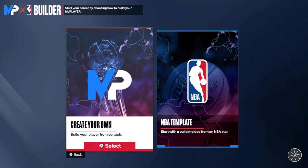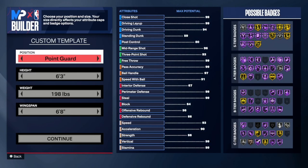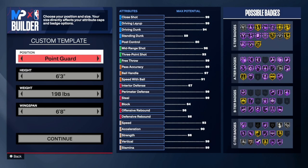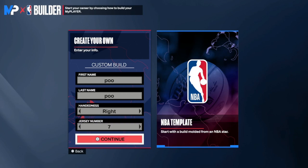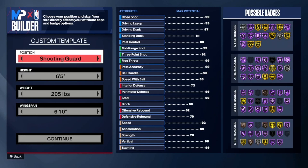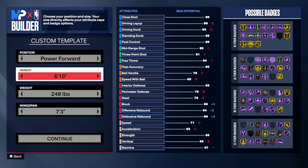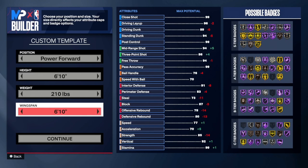We want to rebirth if you have it obviously. Go right hand, just like KD. I'm going to go number 7 — it doesn't matter, you can do either. Back to the video: go Power Forward, 6'10", make them 210 pounds, and lower your wingspan all the way.